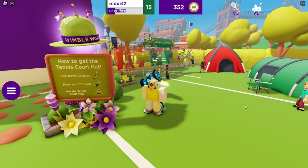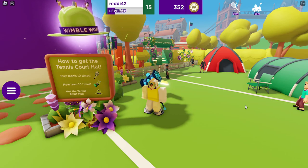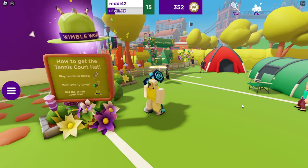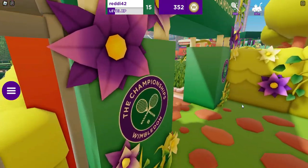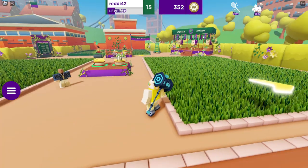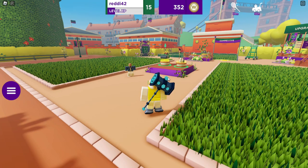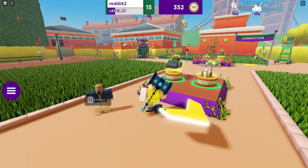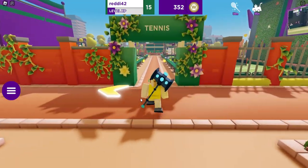So we have a new UGC — the tennis court hat. I just finished it. To get it you need to play tennis 10 times and mow the lawn 10 times. I think the lawn mowings are saved from past sessions. I did around six or seven grass mowings, and once you do it one time it resets and takes about three minutes. When it's on cooldown...